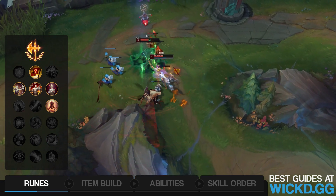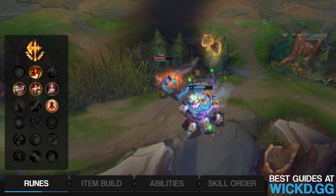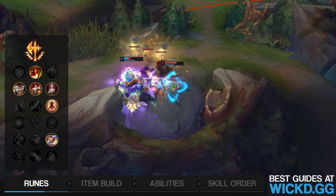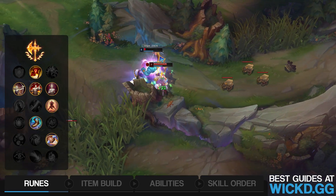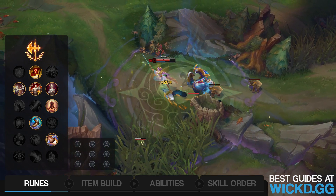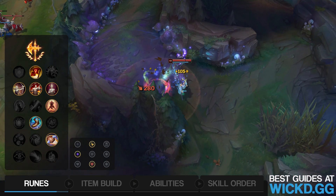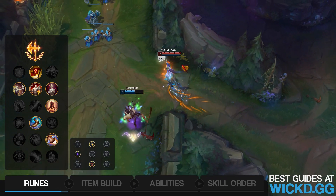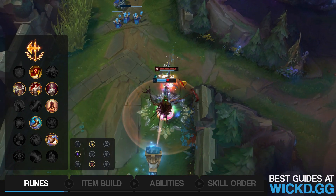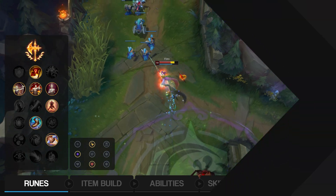For the second tree, if you're against extreme poke, you can go Second Wind and Revitalize. Generally, you don't want to do that — you want to opt in for Biscuit Delivery and Boots in the Inspiration tree. Those are generally the best runes I'm running. For the small runes, we have Attack Speed, AD, and Armor. You could opt in for AD in the first slot instead of Attack Speed, but most of the time Attack Speed just feels nicer. In the last rune slot, you can also go Magic Resist if you're against magic damage dealers.